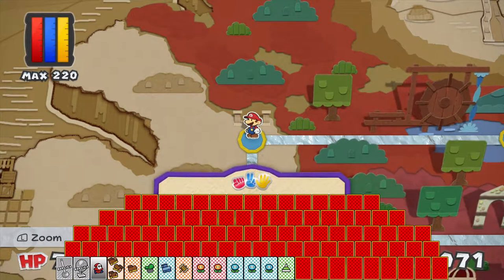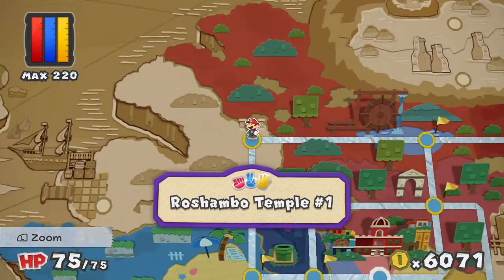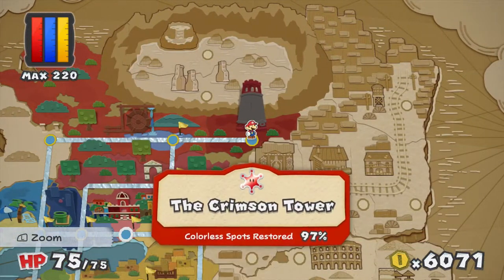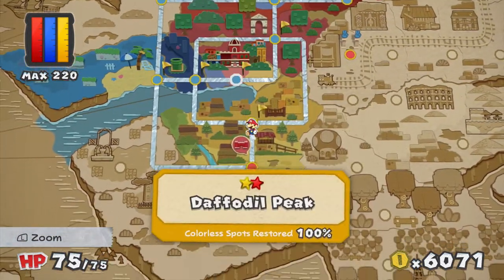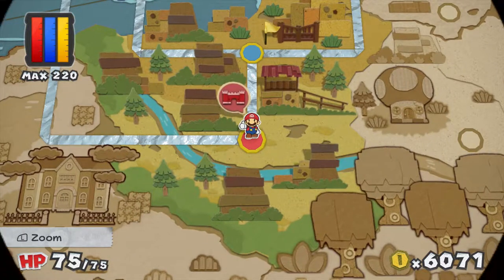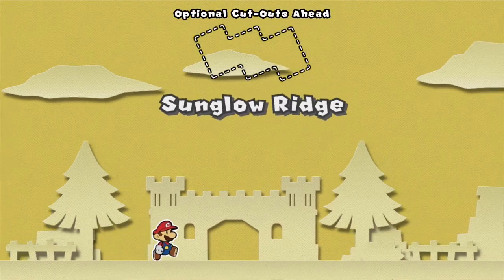Hey there everybody, welcome back to Paper Mario Color Splash, this is Spiralling Helix. Last time, after finishing the Crimson Tower and rescuing the first big paint star — oh my goodness, there's a bucket on the tower! How did I not realise that? Anyway, last time we spent our time doing many optional things including the Rochambeau Temple, number one at least. But enough sidetracking — this time we are going to move straight on to Sun Glow Ring.